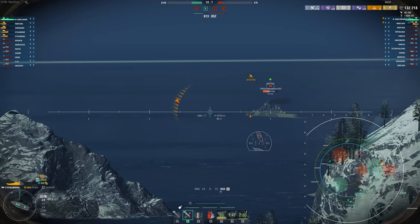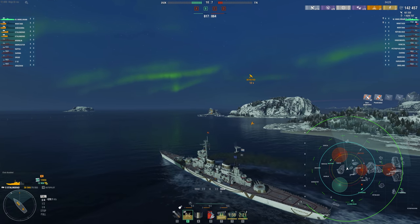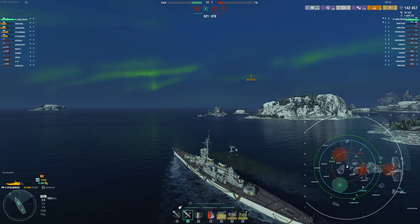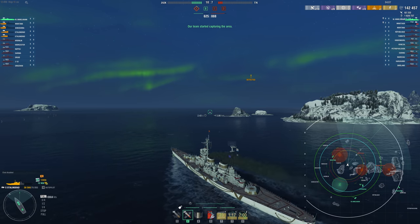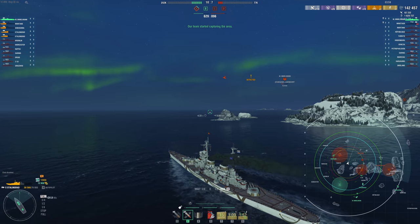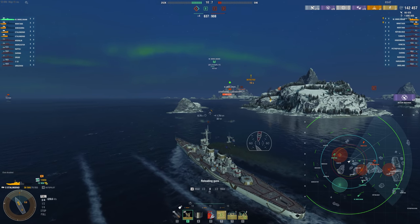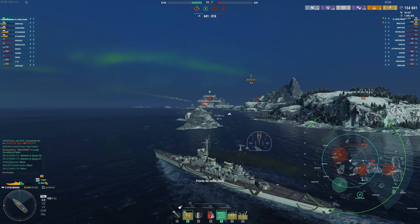You can definitely run the damage control system mod if you want. The benefit of Stalingrad against cruisers is you're getting decent overmatch against a lot of light cruisers, and the improved pen angles mean that any high-DPM cruiser who wants to get all their guns shooting at you really can't — they just can't get that DPM to bear because they're opening themselves up to get citadeled. That's what improved pen angles do. Something like Des Moines is scary at close range for DPM cruisers because of its poor dispersion and poor shell velocity at range, but for a Stalingrad it's different. That's really the strength of this ship — fighting cruisers.